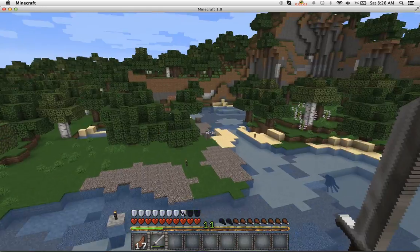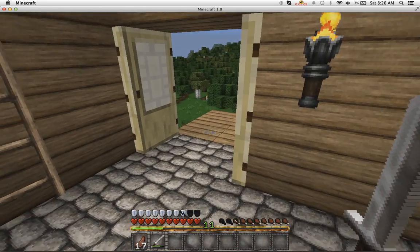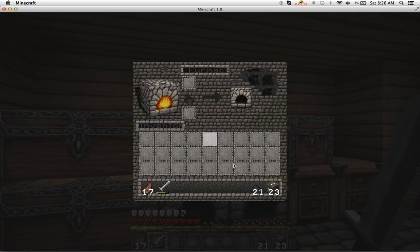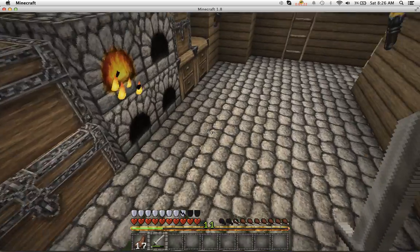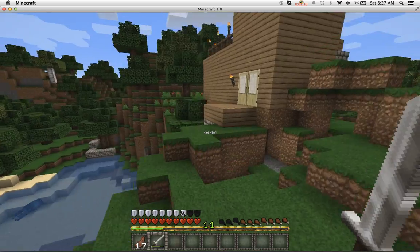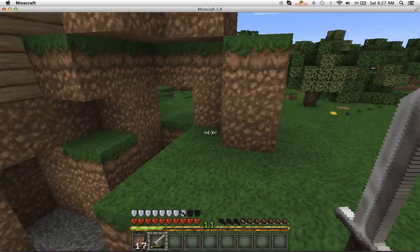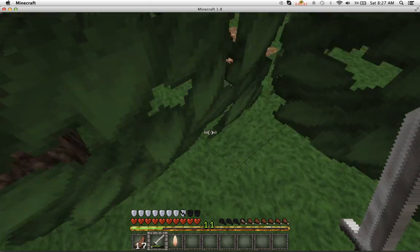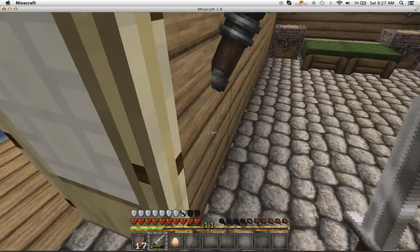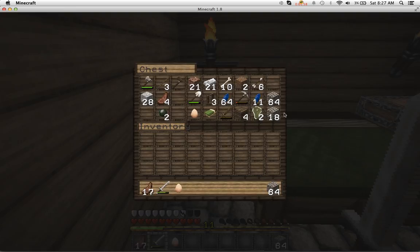So today, should we explore or should we mine? I kind of want to get diamonds because I went to Zoncrafter's house and made notes of our coordinates at his place. Should we go to his house and leave him a surprise? Oh, we should give him a treasure hunt! Yes! A treasure hunt. Okay, I got the surprise. I know what it's going to be — we need a chest and signs.